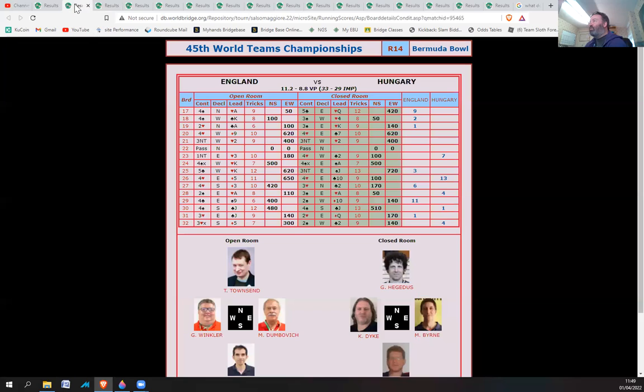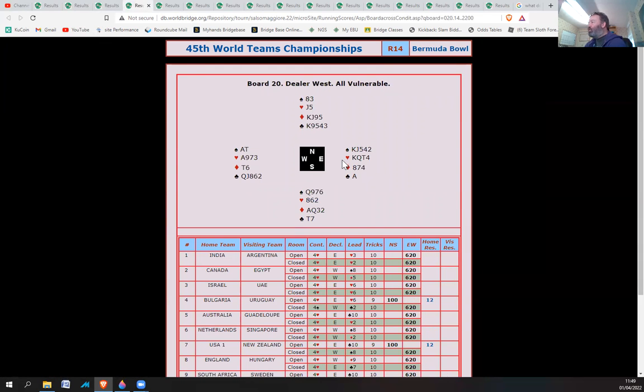Board 20: both in four hearts. Hearts break three to two but there are two diamonds to lose. You can ruff a third diamond, but eventually you run out of trumps and end up losing a spade. So you lose two diamonds and a spade to make four hearts.